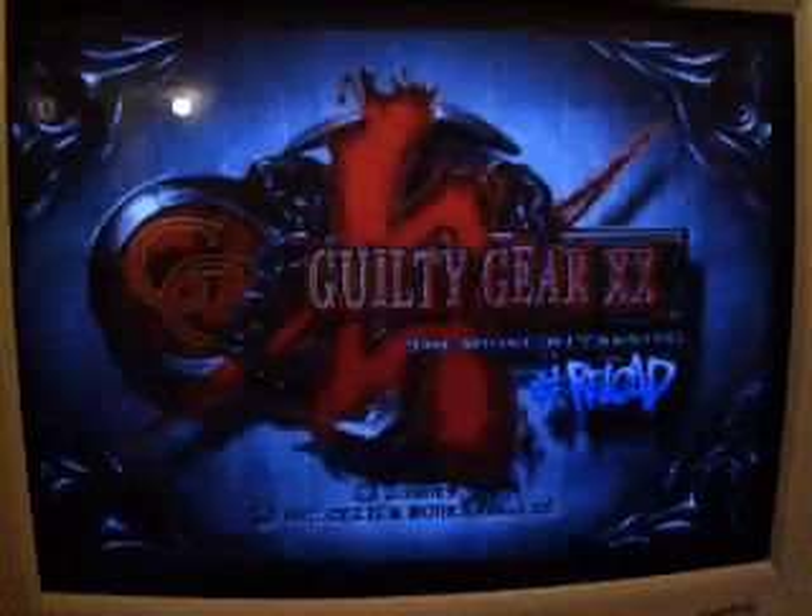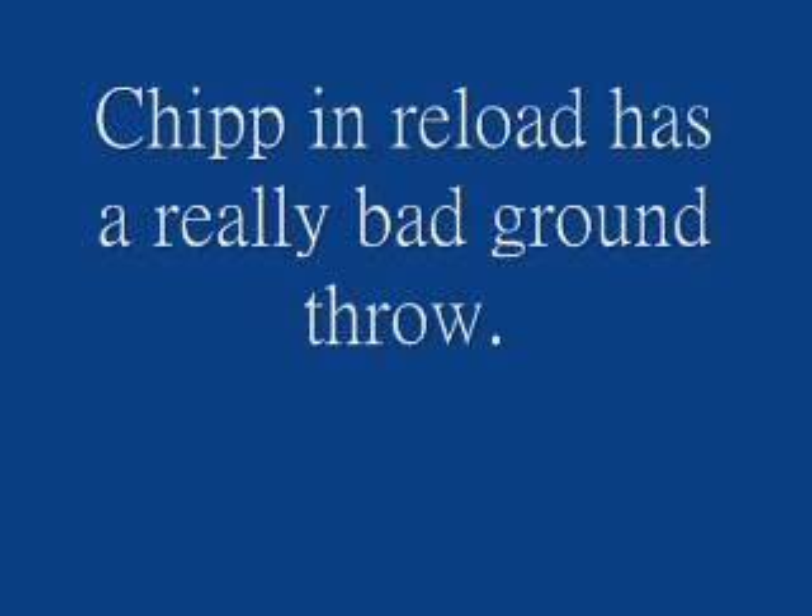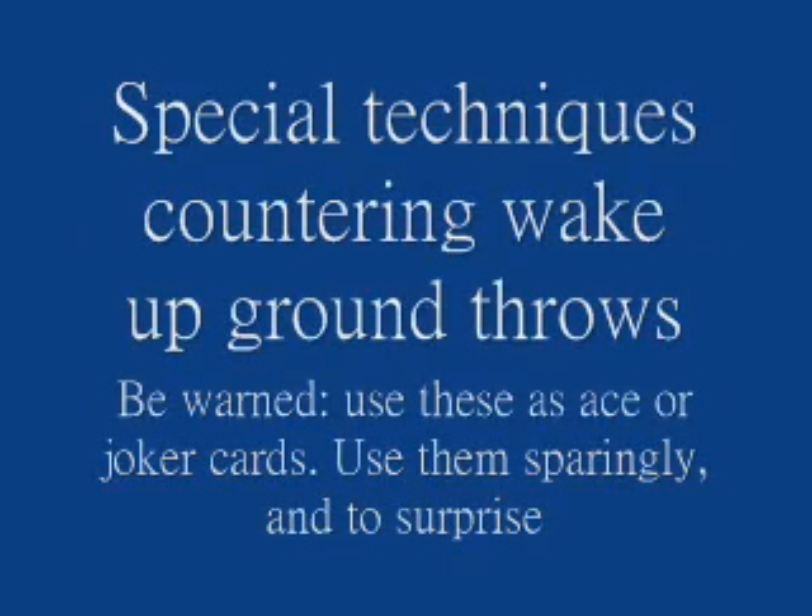Hey guys, it's Casol here, Chip Moderator of Dusted Forums. Now, if some of you have been keeping up with the Guilty Gear scene, you should have noticed that there's an online patch that has been released for Reload. Now, Chip in Reload has a really big flaw where after his ground throw, you could easily be thrown. To counter that, I've decided to release this little video tutorial that teaches you three really original ways to counter it.